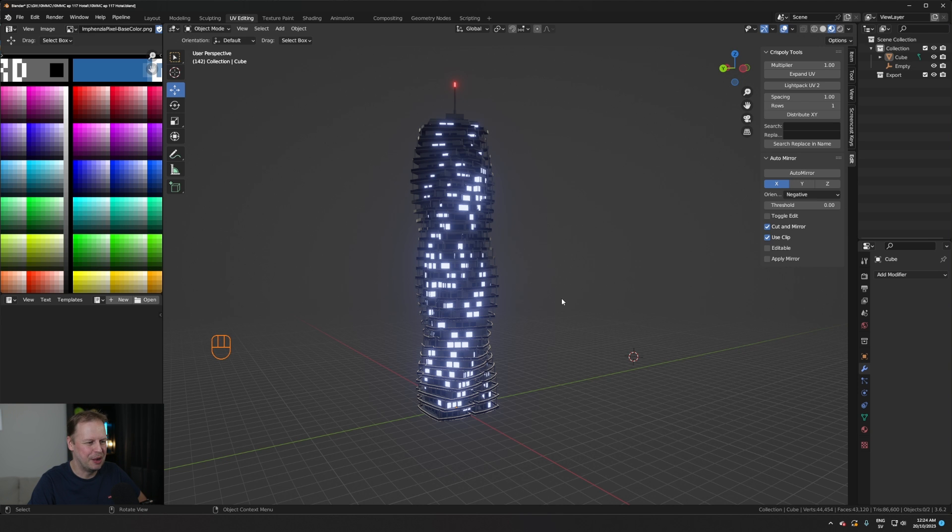Let me know in the comments what you think about this building. Jump into the Discord server, join the weekly modeling challenge, and do your own hotel — see if you can come up with something a little bit cooler. If you liked the video give it a thumbs up, and if you haven't subscribed already please consider doing that. I'll see you next week for another 10-minute modeling challenge — have a great one, bye for now!